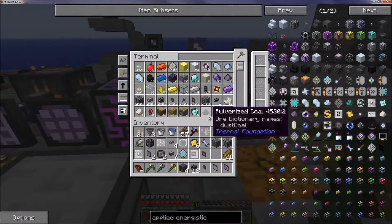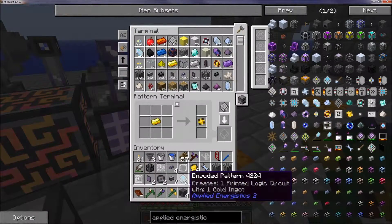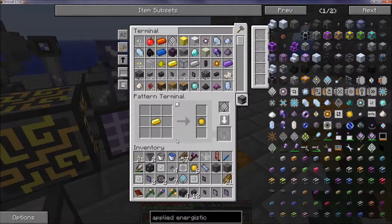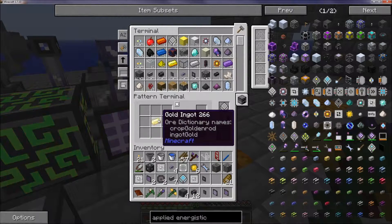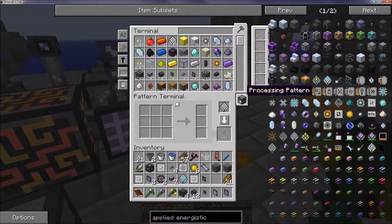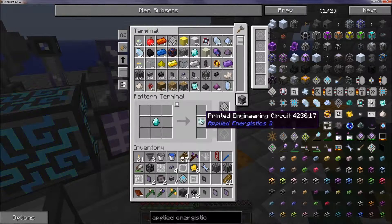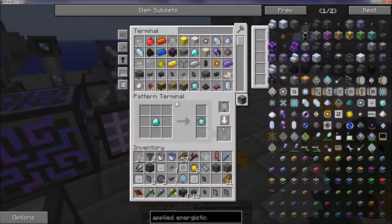This will be a quick little video. The first thing we need to do — I already have one made for the logic board — I want to do one for the diamond. So we want to make sure it says 'processing pattern,' not 'crafting pattern.' I make a diamond, take a diamond in there and put that in there. So that's basically saying one diamond is going to give me one printed engineering circuit. Make the pattern and we have that.